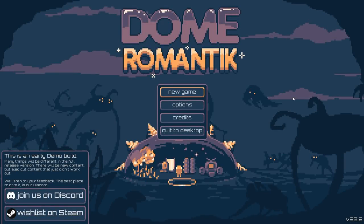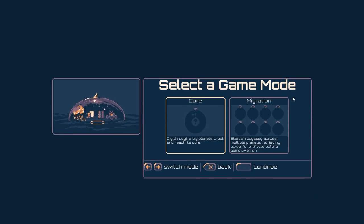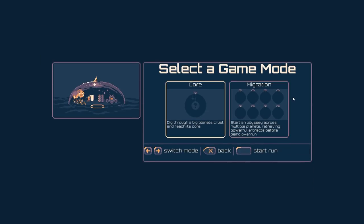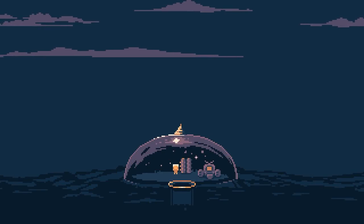Hey everyone, Wanabot here, and welcome to Dome Romantic, which has nothing to do with Dorf Romantic, except for the name. It is a dome defense digging mining game. Core migration — dig through the planet's crust and reach its core, or start an odyssey across multiple planets. This is not available in the demo. It's a roguelike or roguelite-ish, so let's just see how it goes.